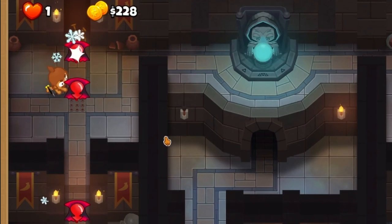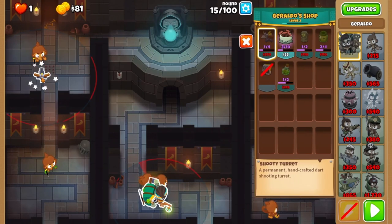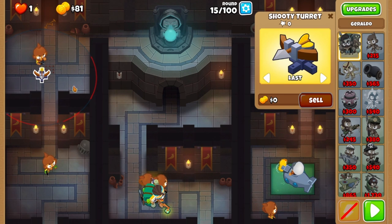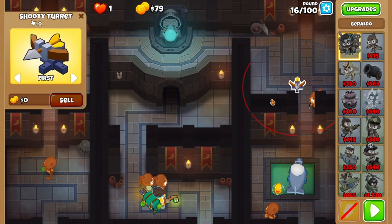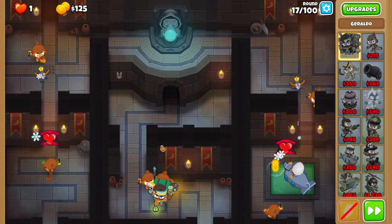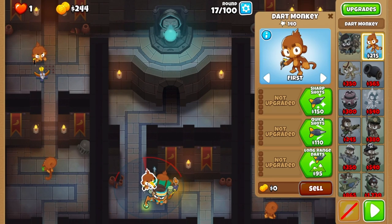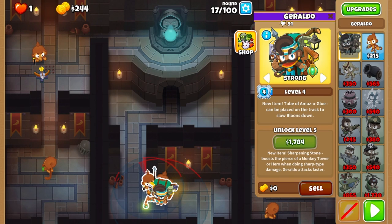Set your top dart to last. If done correctly, you'll have exactly three spikes left in your pile. Place down a shooty turret on the left side on last. Grab another shooty turret on the right side for round 17. If your left spike pile is less than three spikes, get more before playing out the round. Switch Geraldo to strong, then double check your first dart is on strong with the back dart on first.